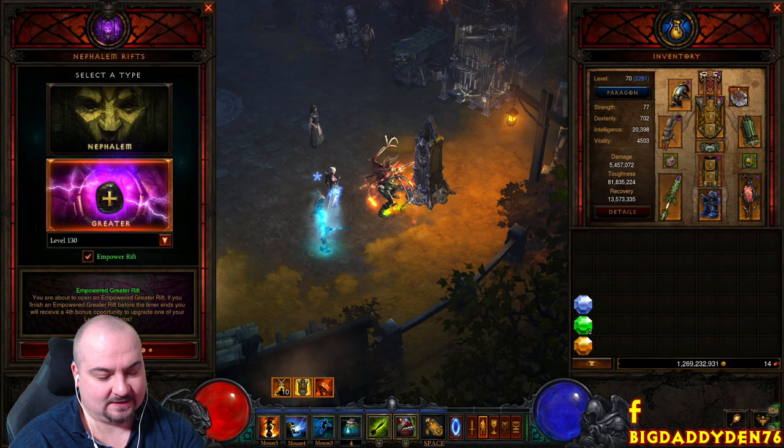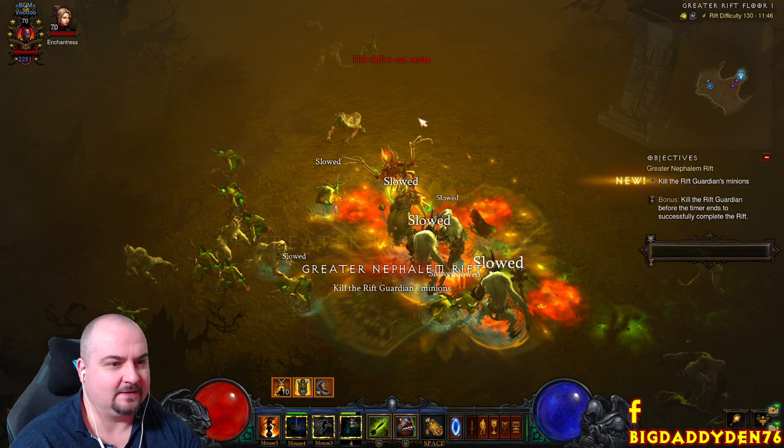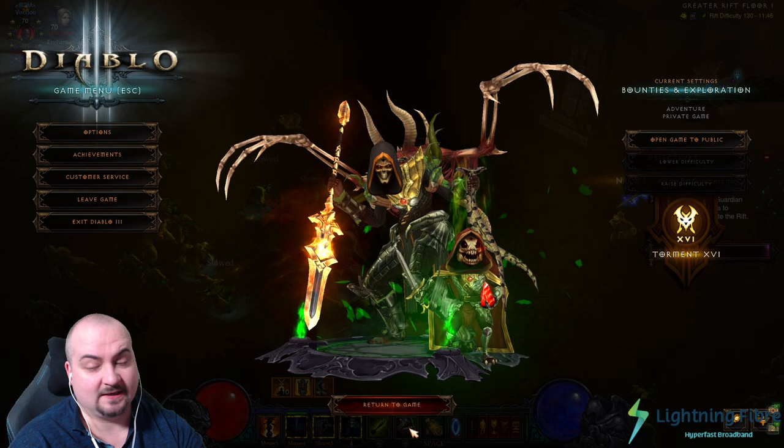Let's quickly show this in action before we go through the gear. Let's do GR 130. First thing we need to do is get our stacks up: Spirit Walk straight away, then hit Soul Harvest to get your defense up, then cast Piranhado to group everything together, and drop Big Bad Voodoo out of the Leap Pack and start casting darts.